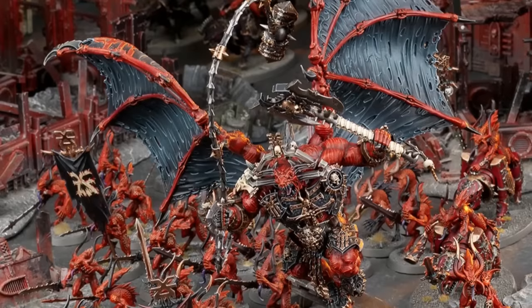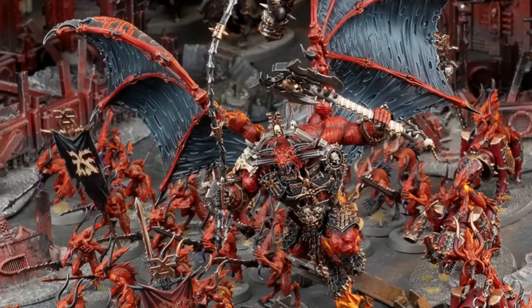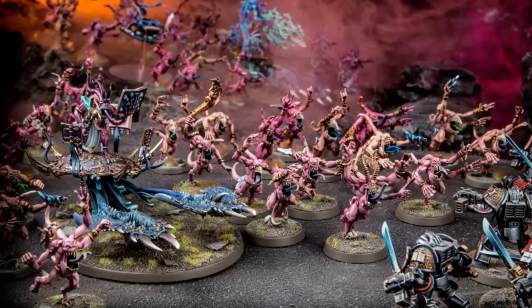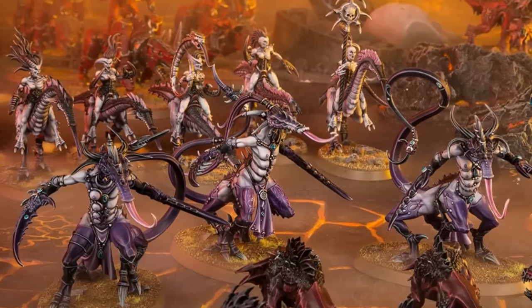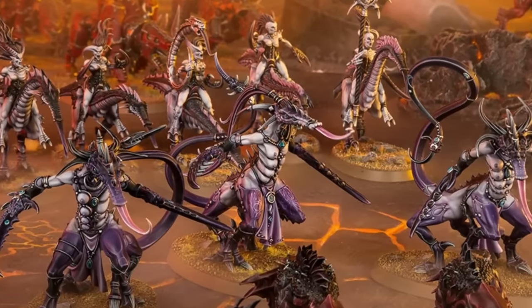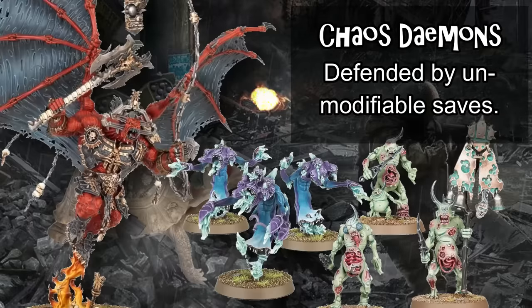In terms of the gods: Khorne tends to focus on melee damage output, especially with Bloodletters and extremely powerful melee characters teleporting out of reserve almost directly into melee. Tzeentch deals insane ranged damage with relatively short-range guns and psychic powers, and is almost impossible to kill with ranged attacks. Slaanesh brings lightly armored but super-fast melee hordes that are excellent at stealing objectives and scything through enemy infantry, while Nurgle focuses entirely on tankiness, enormously defensive stats, and regenerating their models.